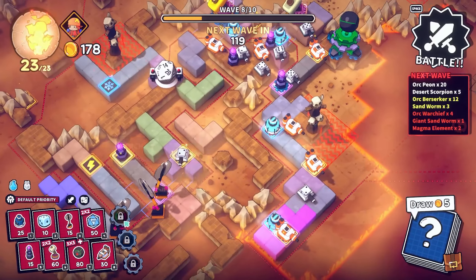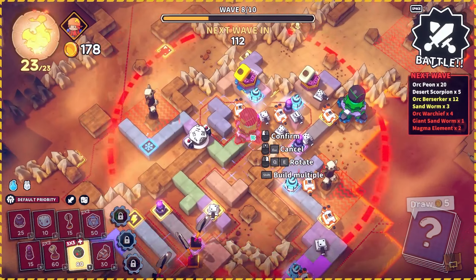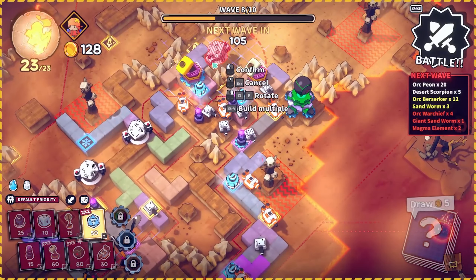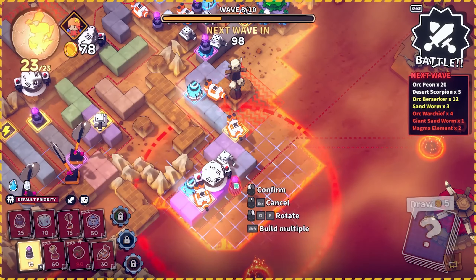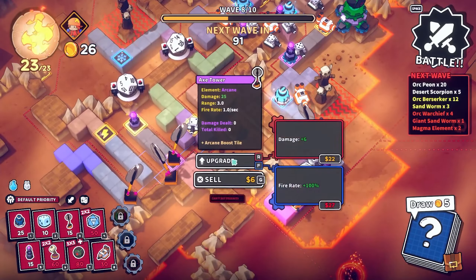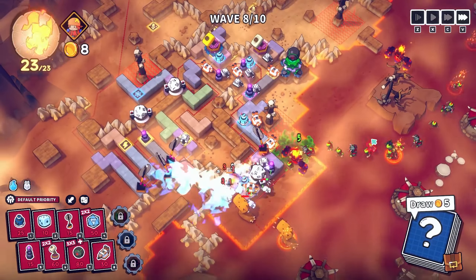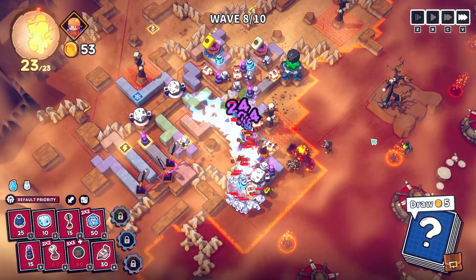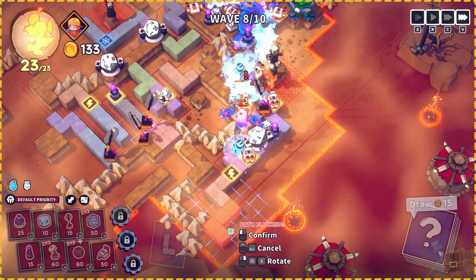We should get some more things over here. We've got some good spaces for towers — let's get some more dice towers down. Put one there. We've got a freeze — let's get an arcane tower up here and an axe tower there, and increase the damage. I should increase the other axe's damage as well. I don't mind the flamethrowers targeting the first people because they go through everybody, so I'm quite happy for those to do that.